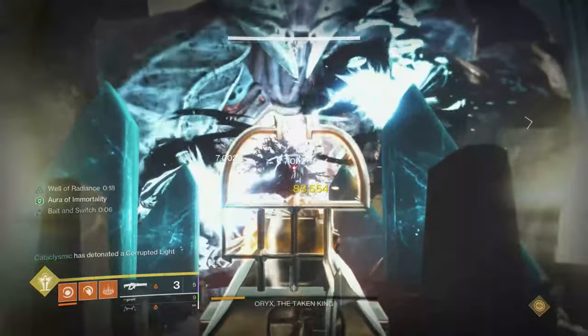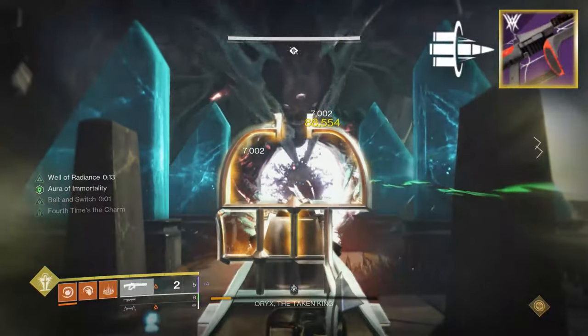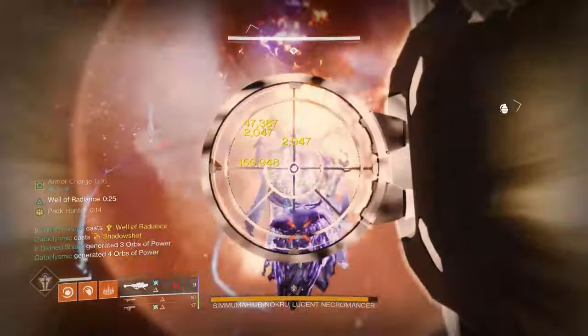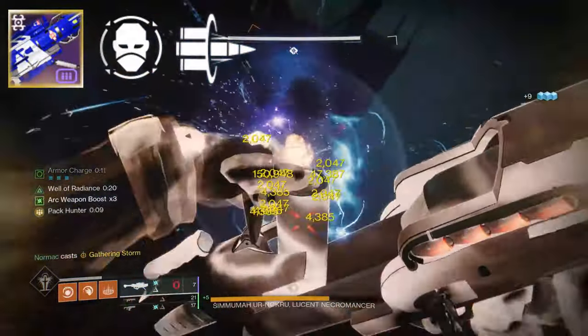Linear fusion rifles — we could skip this category, but that would be disrespectful to the Bait and Switch Cataclysmic from Vow of the Disciple. That said, moving on. For rockets, they're not quite the end-all be-all for DPS anymore but they're still good. Envious Bait and Switch Cold Comfort is still great for dumping a lot of damage quickly, and the Apex Predator is still in my opinion the best rocket in the game with Reconstruction and Bait and Switch, or Reconstruction and Surrounded.